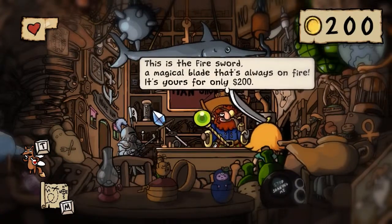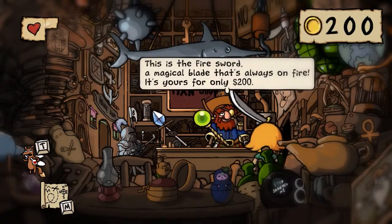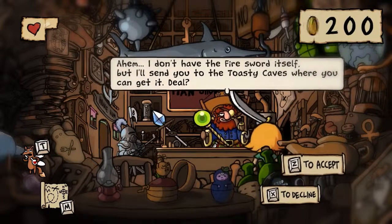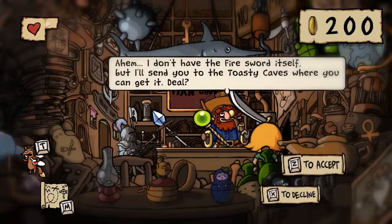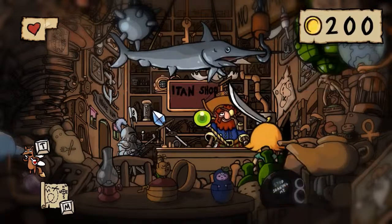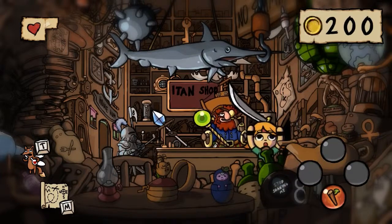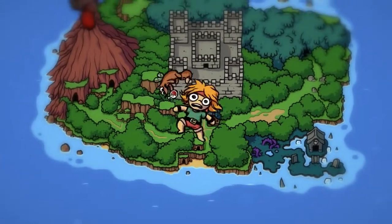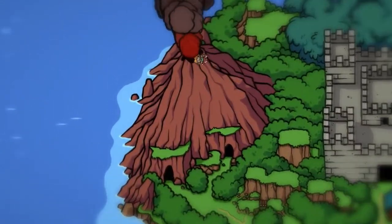I take the fire sword — 'I don't have the fire sword itself but I'll send you to the Toasty Caves where you can get it. Deal?' I guess I have to accept. And I'm off — is that his booze or what?